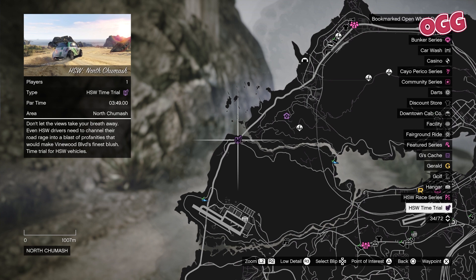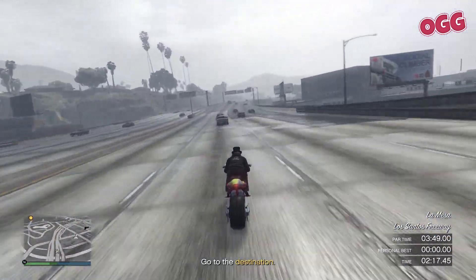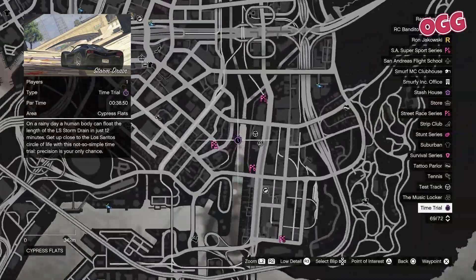And finally, we'll dash through the scenic North Chumash time trial for the HSW run. This challenge offers a beautiful but treacherous track, so if you've ever wondered about how to get free money in GTA Online, this is where we unearth that secret. Starting with the regular time trial — Storm Drain. No real gotchas to this one, it's just a straight drag, so let's dive right in.